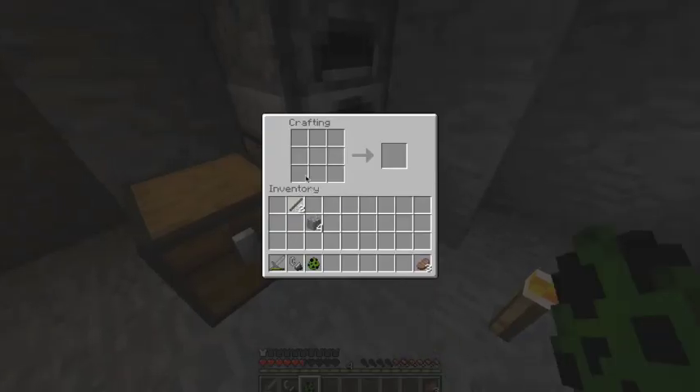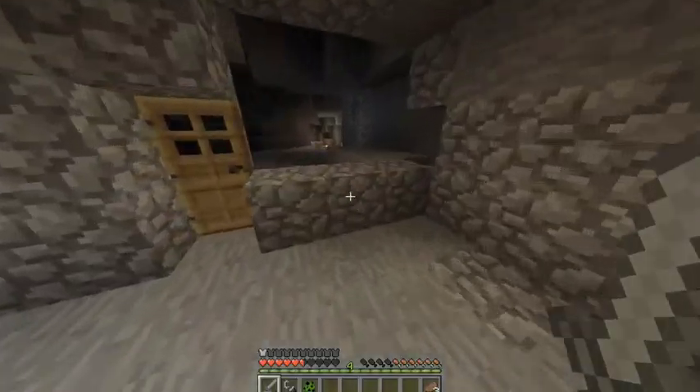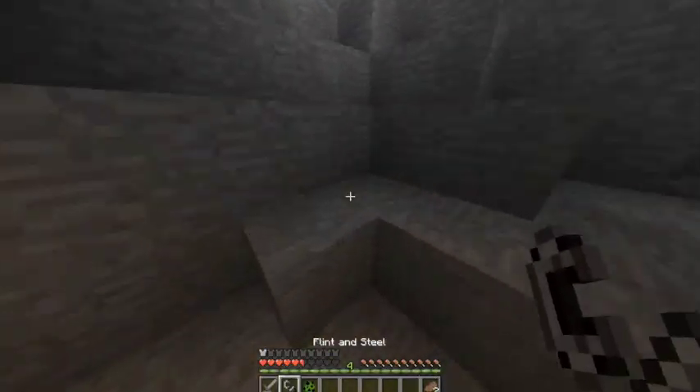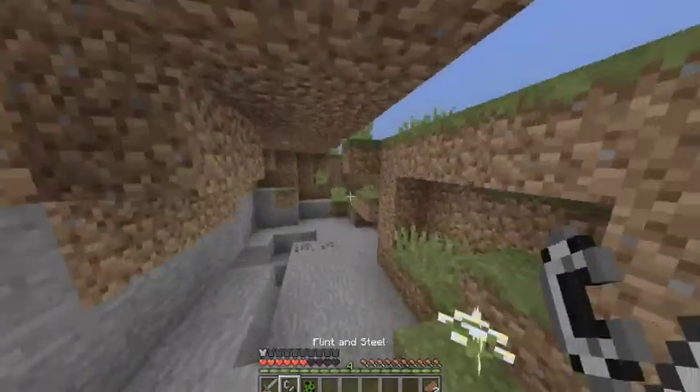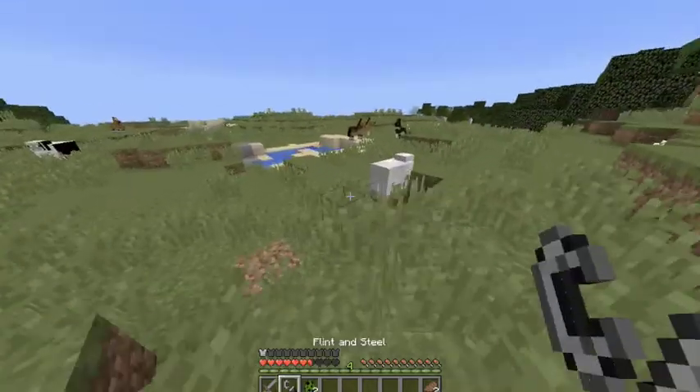Let's first make a few stone swords — extra stone swords — and then I'm gonna grab some extra wood, just keep these in case. Let's go find some more food because food is definitely something I want. I only have two steaks; two steak isn't that much.